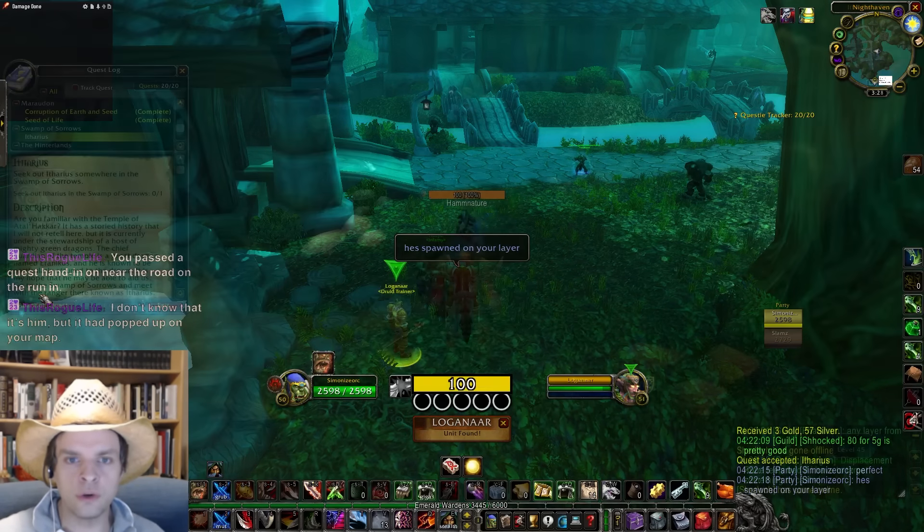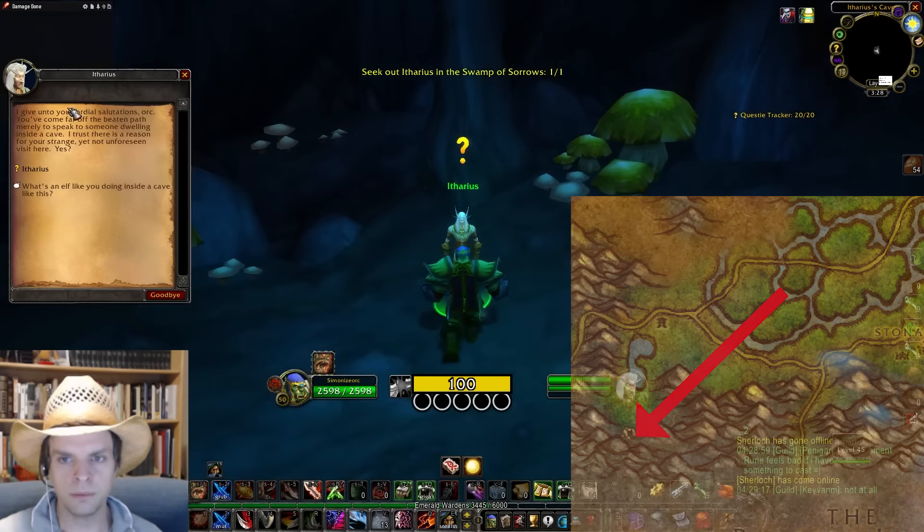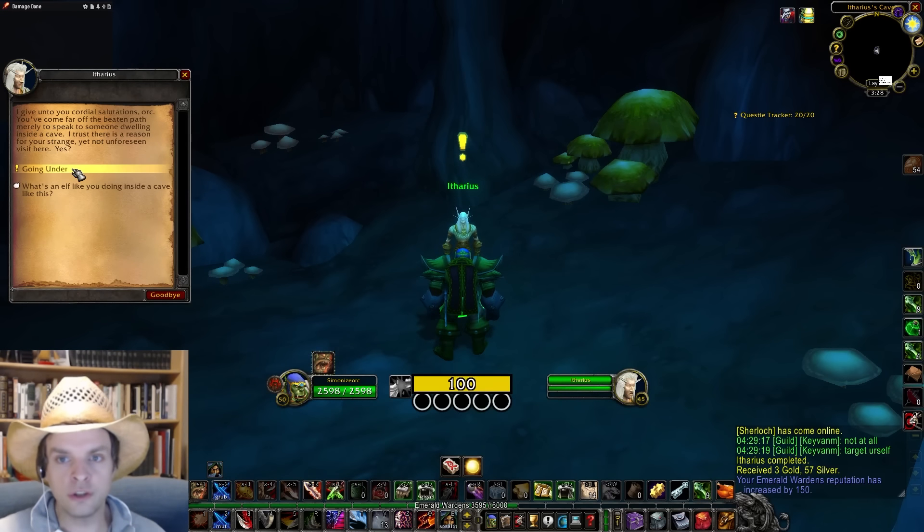Loganar will send you to Itharius in a cave in southwestern Swamp of Sorrows, near where the green whelps are. Itharius will ask you to investigate the sunken temple. You'll need to do the raid for this.